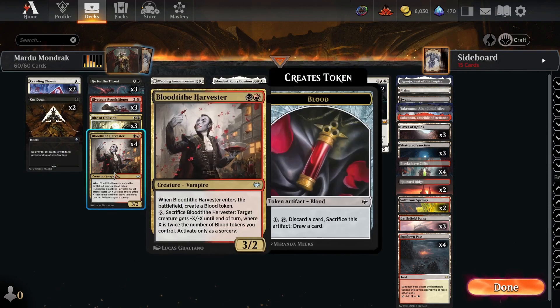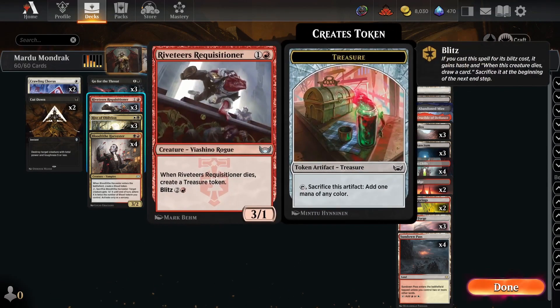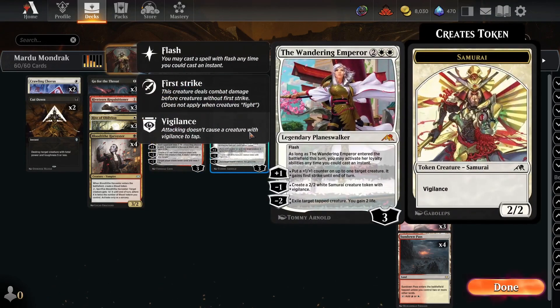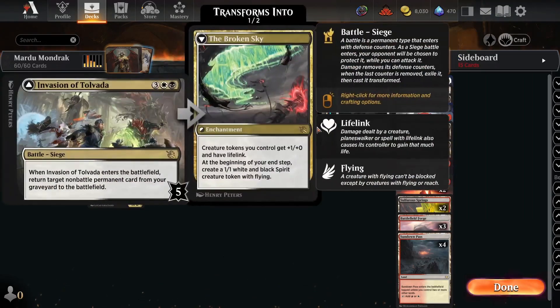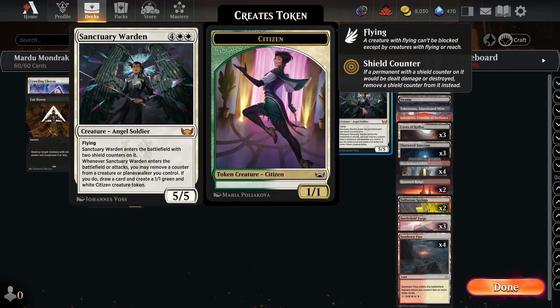We're running things like Bloodtie the Harvester to make double blood tokens, Requisitioner to make double treasure, Wedding Announcement makes double humans, Ob Nixilis can make double the devils, Emperor can make double samurais, Invasion makes double spirits on the backside, and the Warden can make double the citizens.